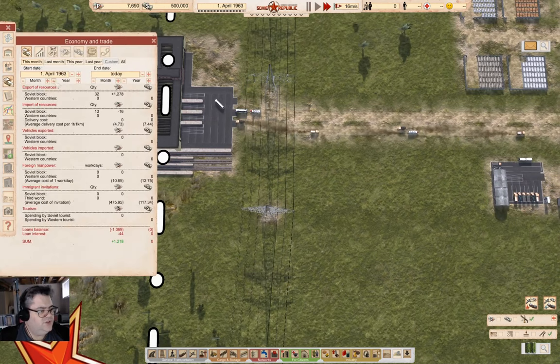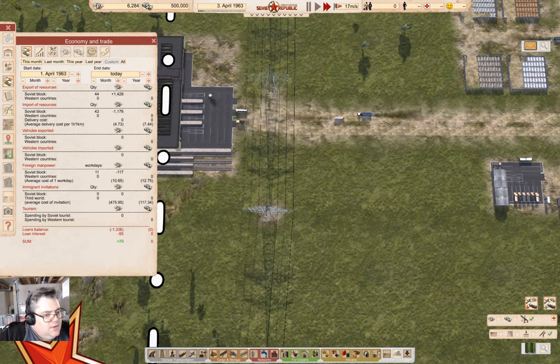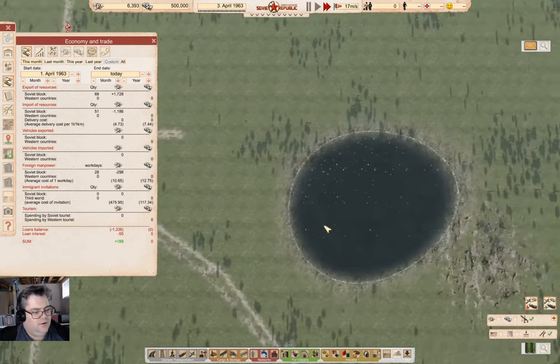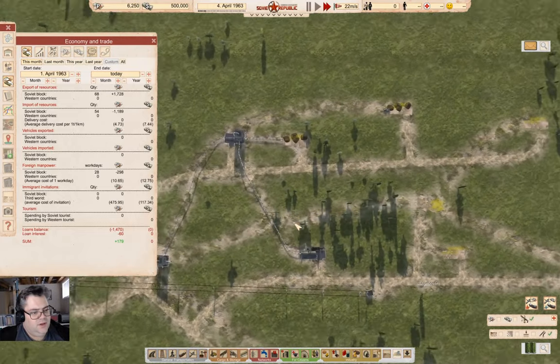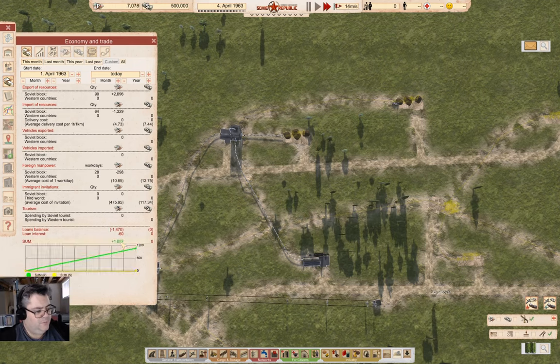Let's check in. We have a net positive — and they're now showing loans on the chart. That's a nice new feature. It hasn't finished building the extra oil pump jacks yet, but when those come online that should be pretty solid.